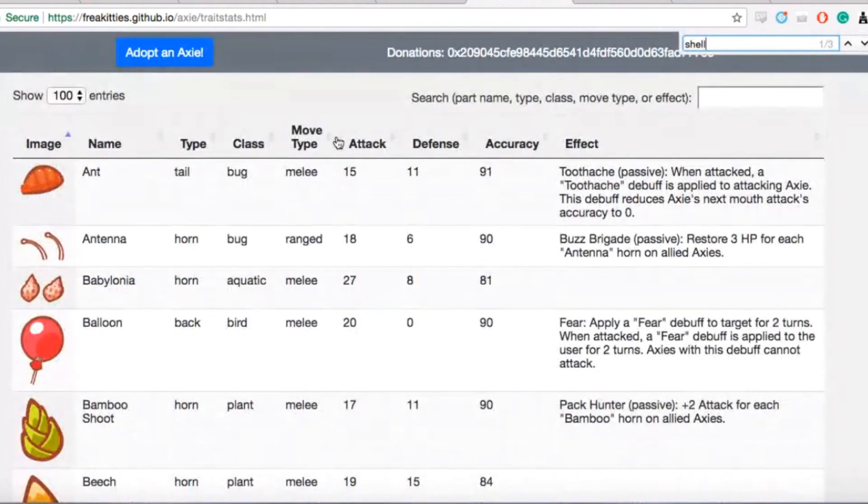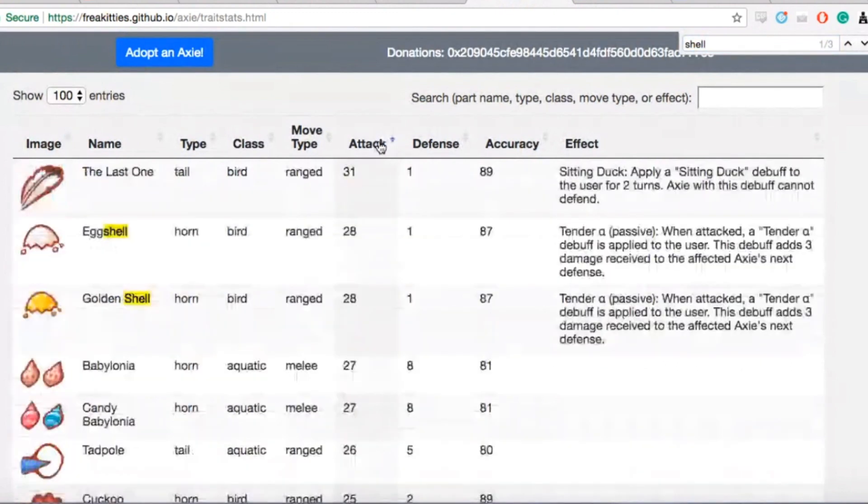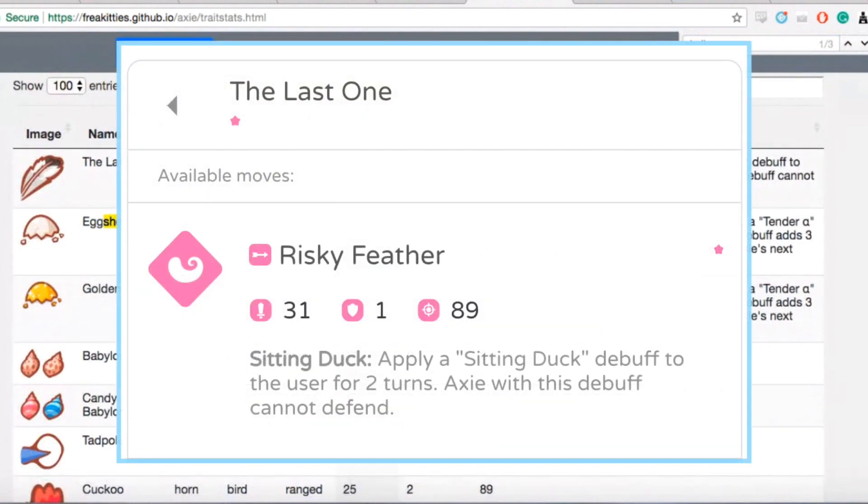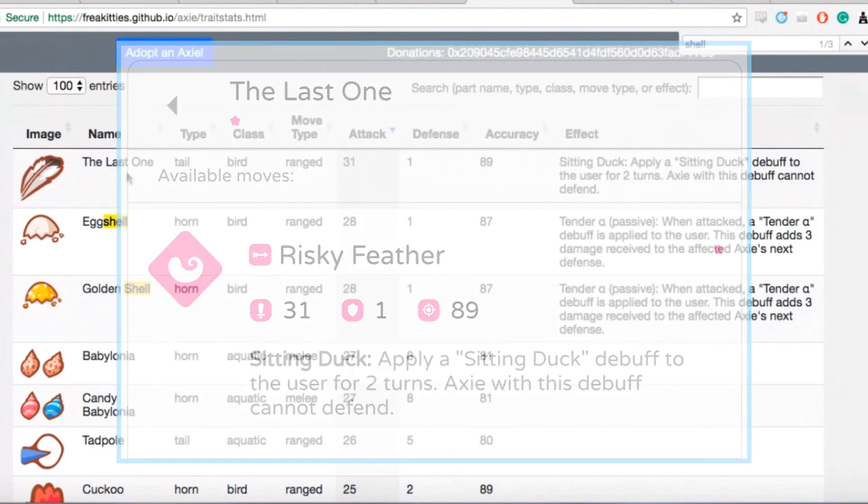How do you guys navigate Freak's tool? One thing I was doing at the beginning was sorting everything by attack. We see the last one has pretty high attack, but after using it, you can't defend for the next two turns. So you probably want to finish the match with this move — hence they call it 'the last one.'